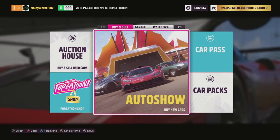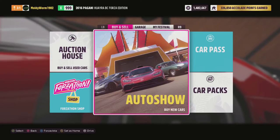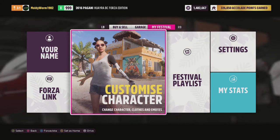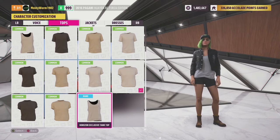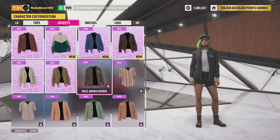Here we are in the festival now. Before you do the next step, what I would suggest doing is purchasing all the clothing items you possibly can in the store. If you go to My Festival and Customize Character, you're going to see all the clothing items that you can buy for your character. A few of the ones at the end will be locked — you can only unlock those through wheel spins. The reason I'm telling you to buy all of these clothing items is so that when we do the wheel spins, you won't get any clothing items coming up because you've already purchased them. We only want to get cars and money in the wheel spin, so we're going to go ahead and buy all the clothing items we can.